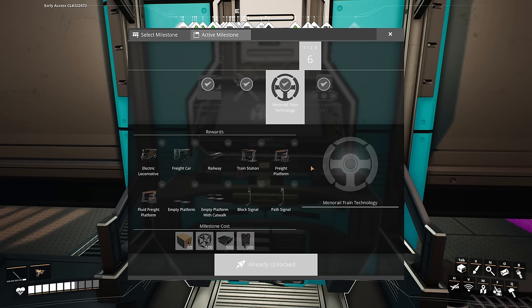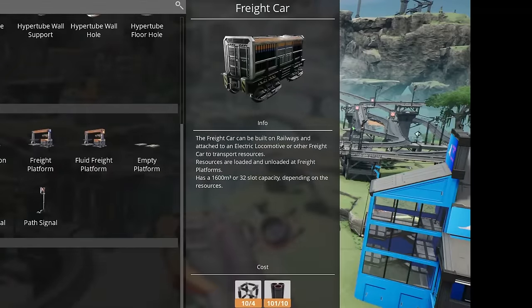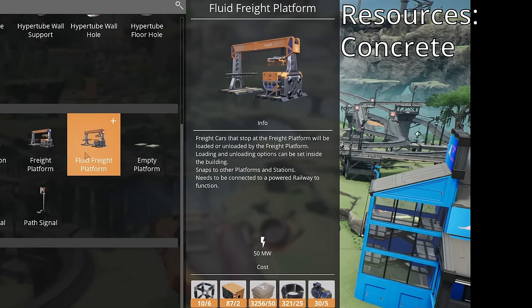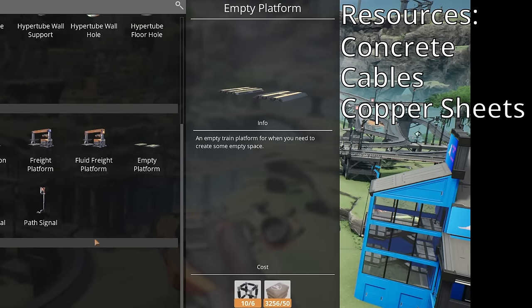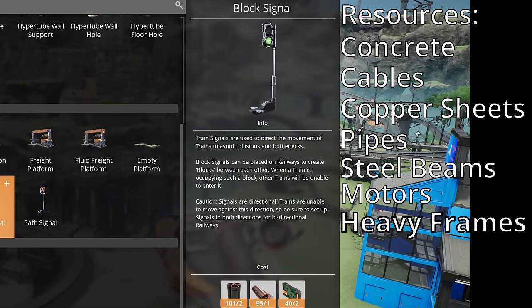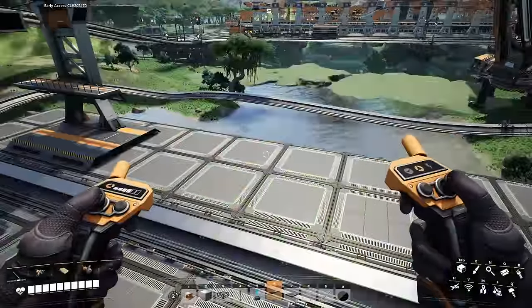This includes stations, freight platforms, rails, trains, freight cars, and signals. You can find all the related train buildables under the Transport tab of the builder menu. All the resources you need to construct a rail network include concrete, cables, copper sheets, pipes, steel beams, motors, heavy modular frames, circuit boards, and computers — not too bad in the grand scheme of things.